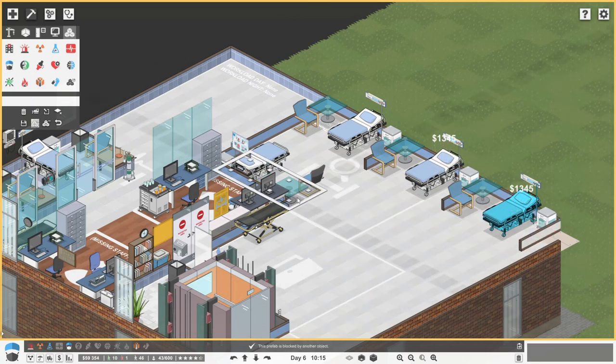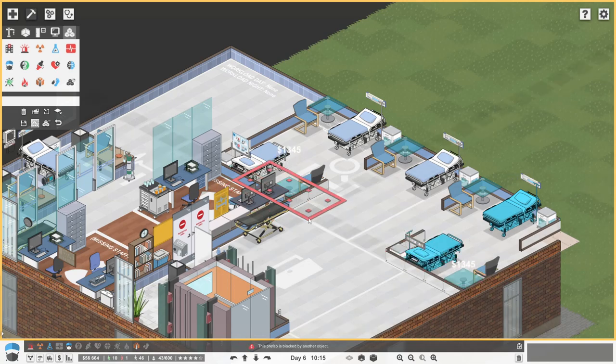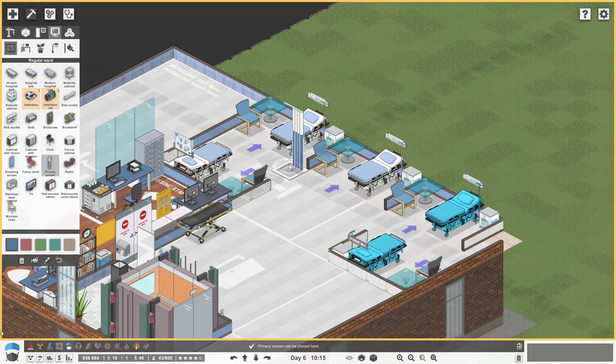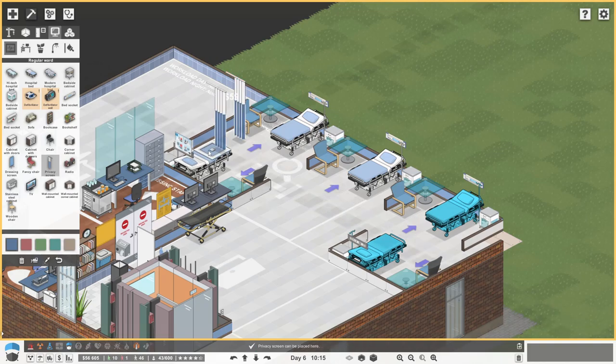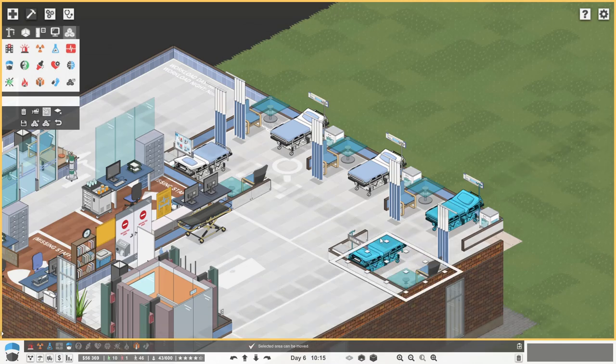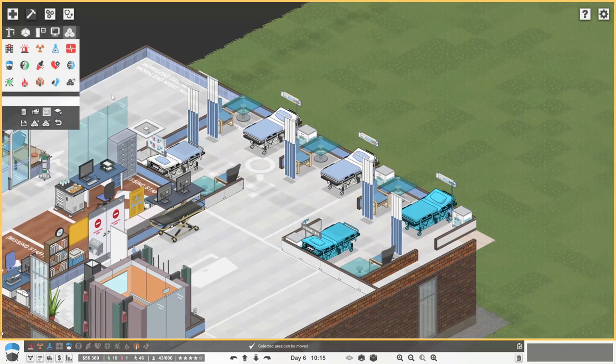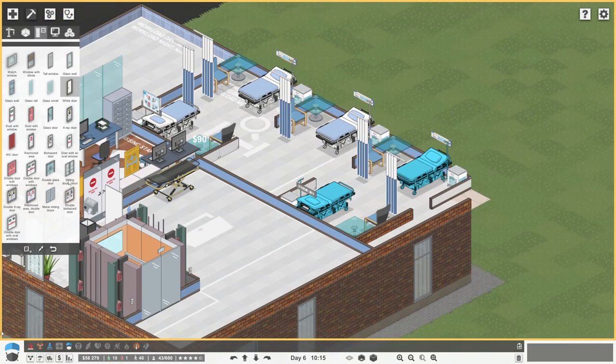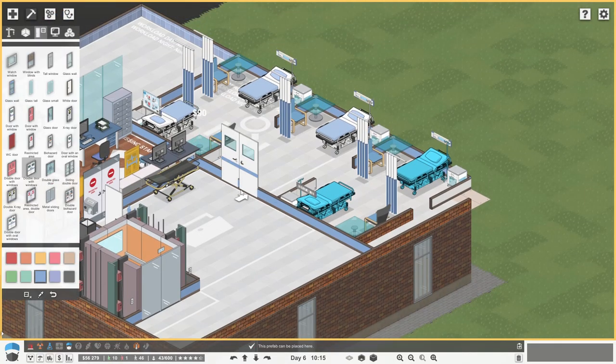But we could actually go for the privacy screens. So those could go on the wall like so, just to have a bit of privacy. Maybe this one actually needs to go more there. So let's go and tidy this up. So that's going to be the entrance to the ward - we're going to get a nice double door with windows in there.